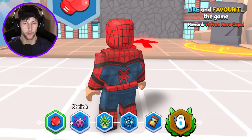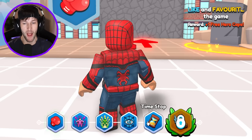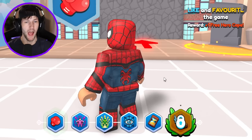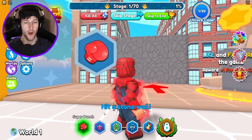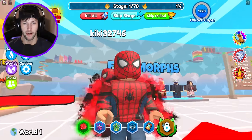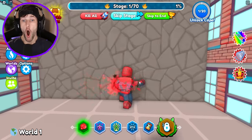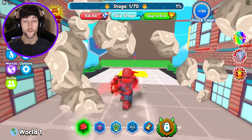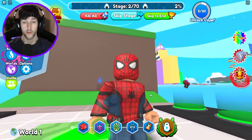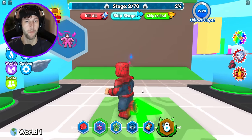So these are all the powers we got: super punch, shrink, super jump, x-ray, time stop, and flight. Let's go ahead and super punch — hit a stone wall. Look at Spider-Man, he's all charged up. All right, we got to hit this wall. Yo, I don't even have to do anything — the superpower just activates without even clicking a button.